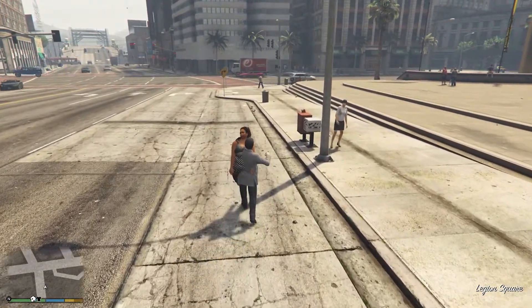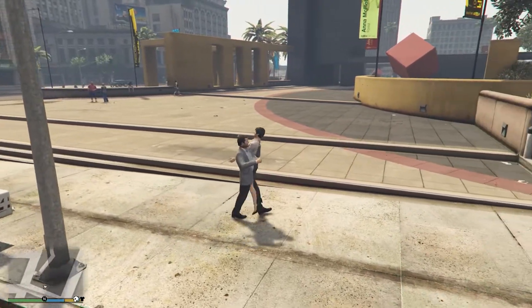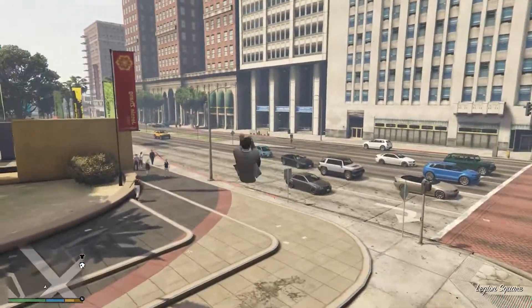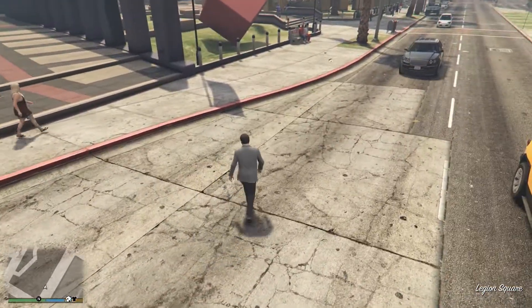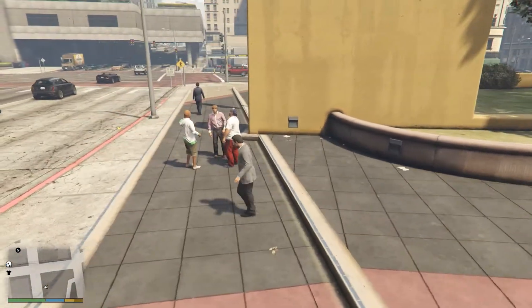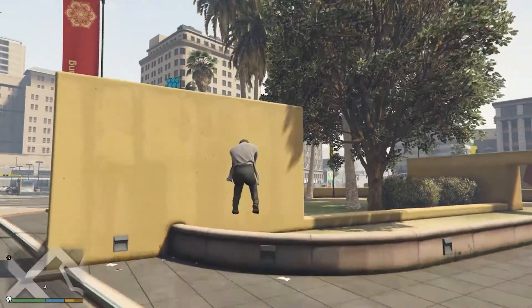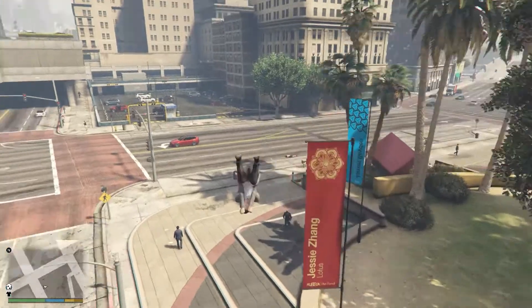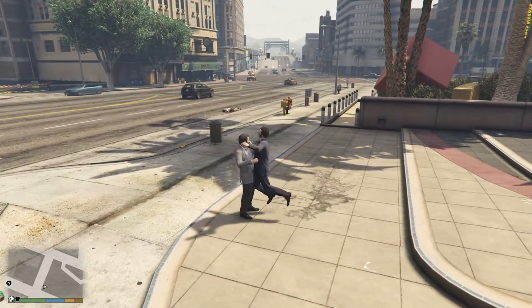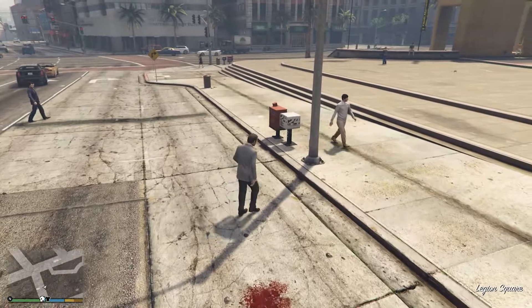If I press T again, I can throw them - oh my lord, I didn't try that yet! While holding on to someone, if I jump and press T in the air - yeah, this one's a kind of gory one. You should mix this with the dismemberment mod I have on my channel. If I press Q instead of T while jumping, you just launch them. That one's the safe one - it's called the bullet throw.